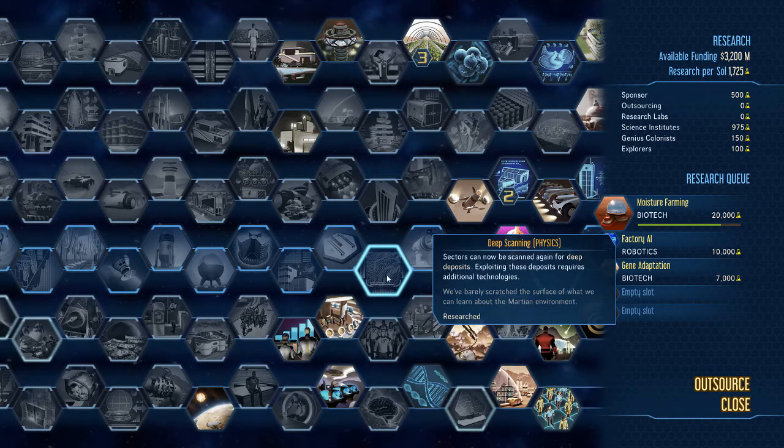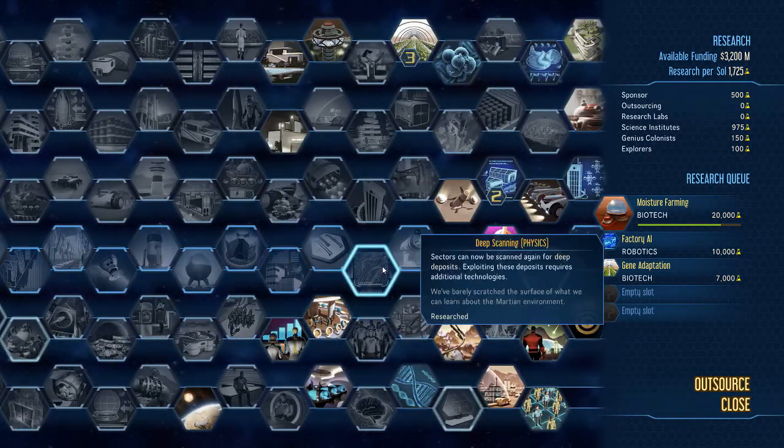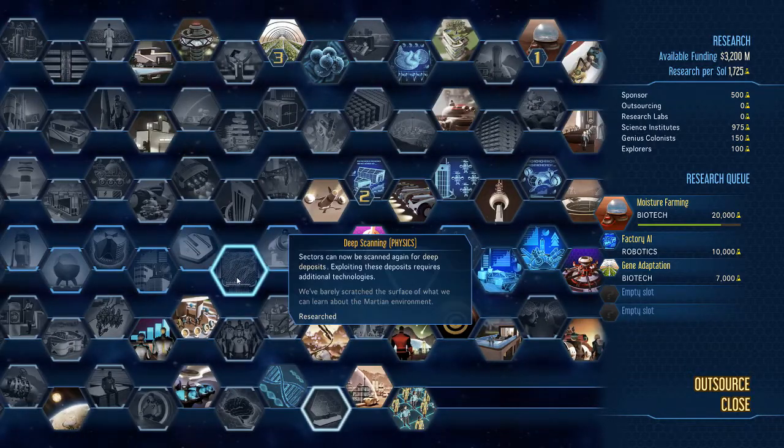Deep Scanning: sectors can now be scanned again for deep deposits, so you want to hope you get this early so you don't have to do too much rescanning. I was unfortunate to get this mid-way through the research tree, which meant I had to rescan half the planet again. If you get it early, you just do it once and can forget about it.